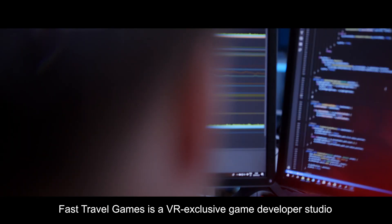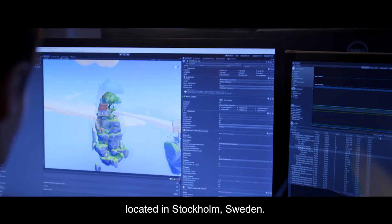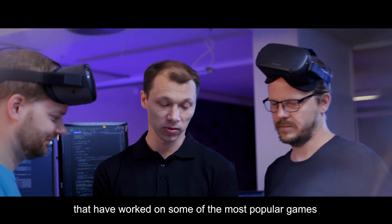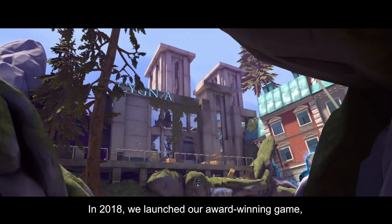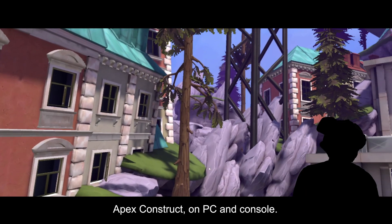Fast Travel Games is a VR-exclusive game developer studio located in Stockholm, Sweden. Our founders are industry veterans that have worked on some of the most popular games such as Battlefield, Mirror's Edge, and Angry Birds 2. In 2018 we launched our award-winning game Apex Construct on PC and console.